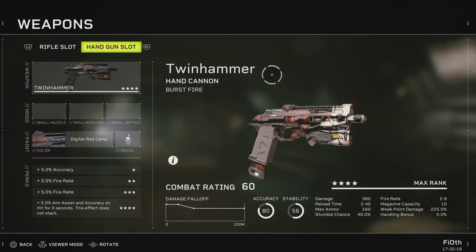Starting off, it boasts a damage of 360 — that's pretty beast — reload time of 240, that's pretty slow, maximum ammo of 160, stamina chance of 40 which is very impressive, fire rate of 2.9 — and that includes the twin fire rate of course — magazine capacity of 10, and weak point damage of 225.